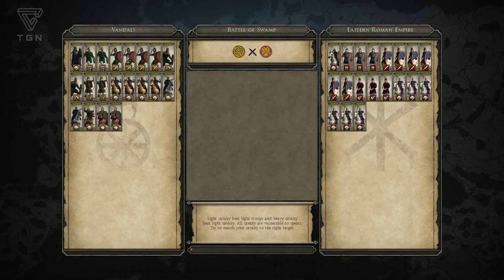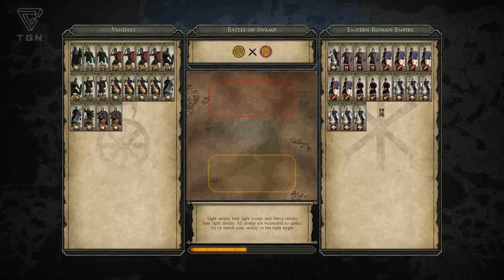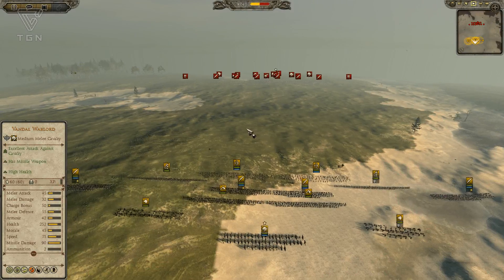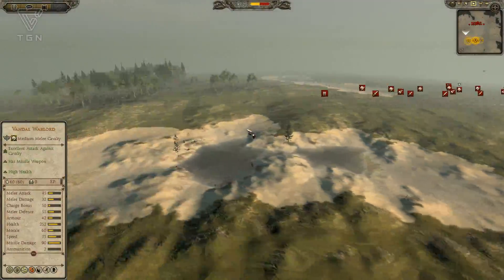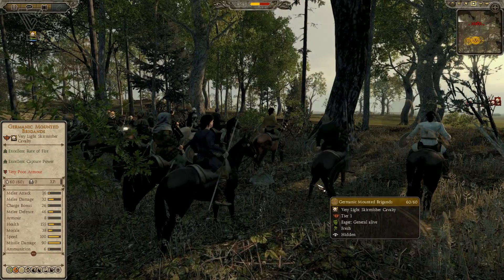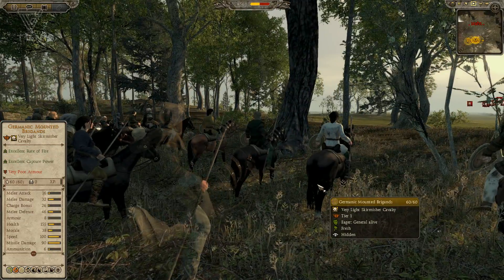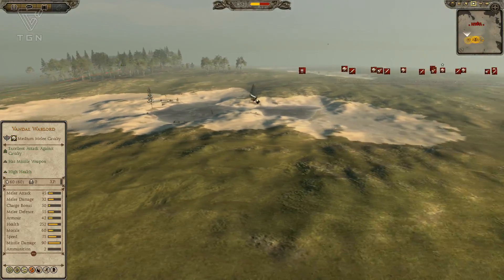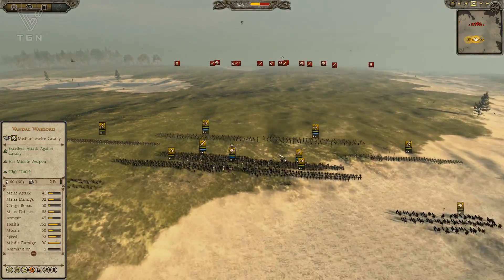I'm playing as the Vandals. These guys were kind of a risky pick because he's playing as the Eastern Romans, and the Vandals have some pretty shaky infantry. They do have access to quite a bit of cav, and I was expecting horse archers, so I actually brought a couple of dog units. But Prussian Prince did not bring any horse archers. I did have one kind of fun unit hiding out here in the woods - it's a jav cav, Germanic Mounted Brigands. I guerrilla deployed them over here in the forest. This map is called Swamp.